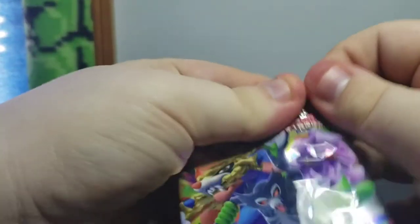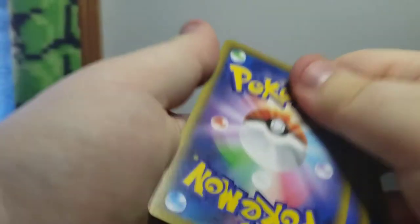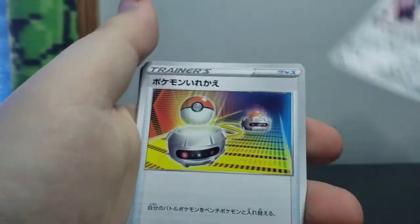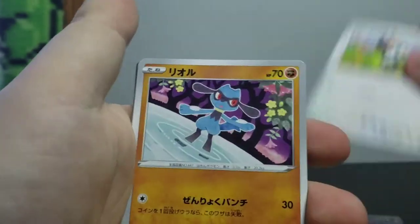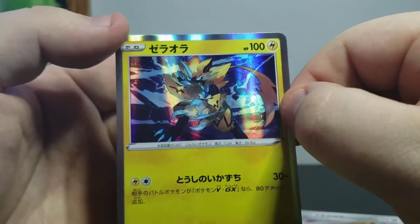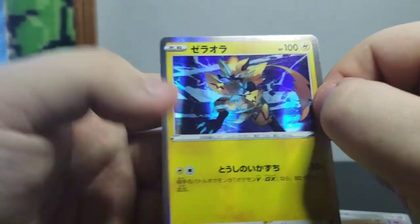Next pack. Metagross - I'm just going to call this a trade because that's what it looks like. Bayonet, Pineco, Pickypeck, Riolu, and Zorora. I didn't get this Pokemon so I don't know its name - I'm just going to call it Zorora. It looks very nice indeed.